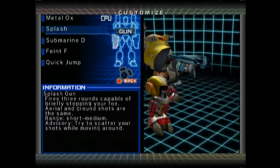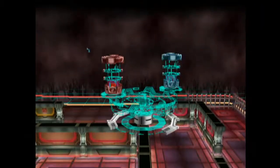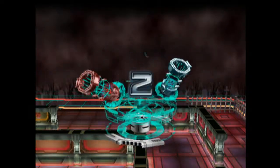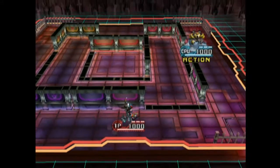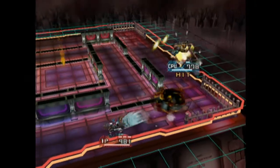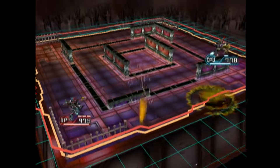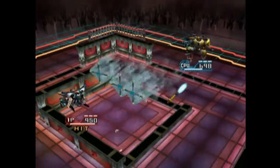They have the splash gun, which fires three rounds — I forgot to get the dragon gun part. It fires three rounds, capable of briefly stopping your foe, short to medium range. If I keep my distance I'll do a lot better this time due to the fact that he only has a short-to-medium range gun. I'm not going to get too close to him this time because it's better to fight this kind of person from a distance. Of course, they're not going to listen — I wish they would, it'd make my life so much easier.